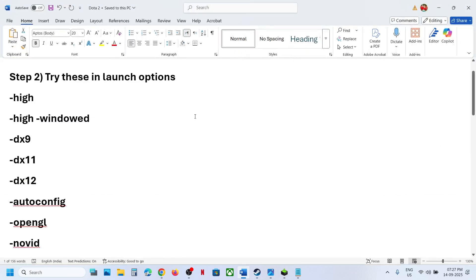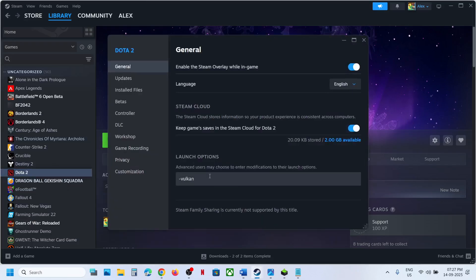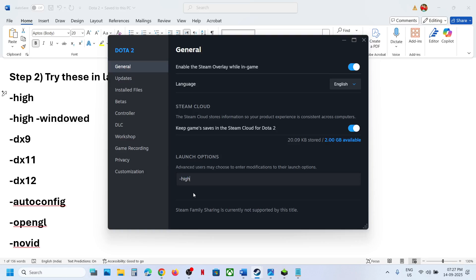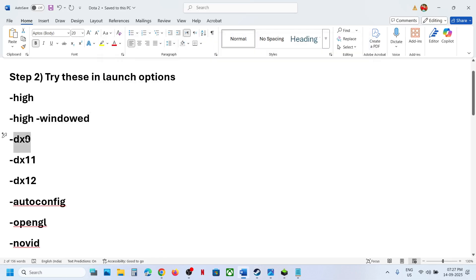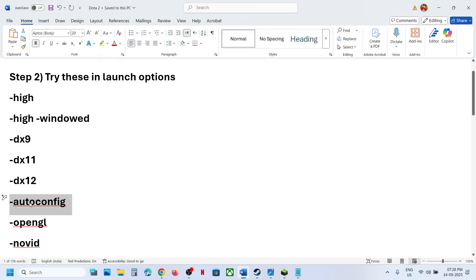If that does not work, try other launch options. Go to Steam, click the game, select Properties, and in the Launch Options try the following one by one: type in -hi, launch and check. If that does not work, try -hi -windowed. If that does not work, remove it and try -dx9, then -dx11, then -dx12 — launching and checking each time.